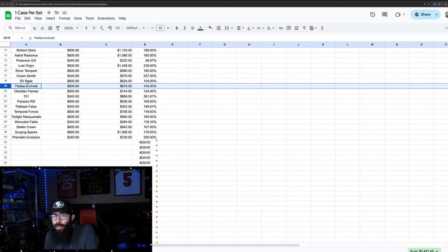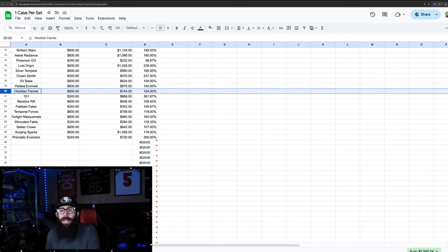Paldea Evolved is actually doing really well — $600 a case, you could have gotten it cheaper, but it's at about $870 per case. Obsidian Flames — a set that a lot of people didn't like for investing or collecting — you'd still be up on that at $744 a case.